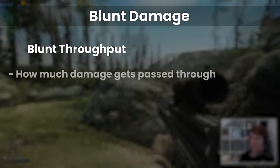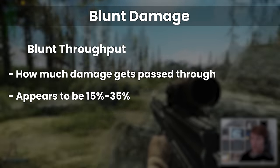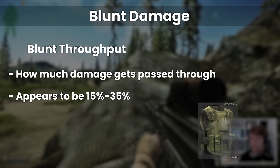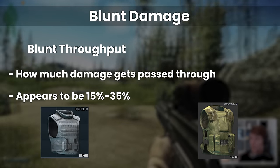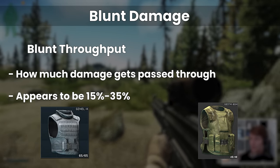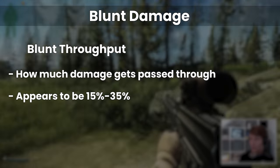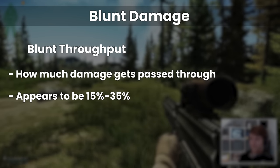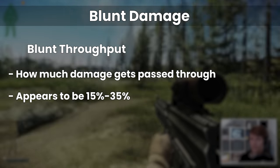The blunt throughput stat on armours themselves appears to be around 15-35% depending on the specific piece, with something like the 6B3TM rig on the high end and the gazelle on the lower end. I don't think it's impactful enough to dictate which armours to choose, as class and effective durability remain more important. But if you want to get an idea, there is an old video from Vox E with some of the stats which I'll link to, but this is from a year ago now, so it might be a bit out of date.